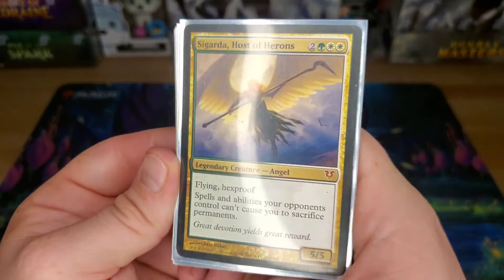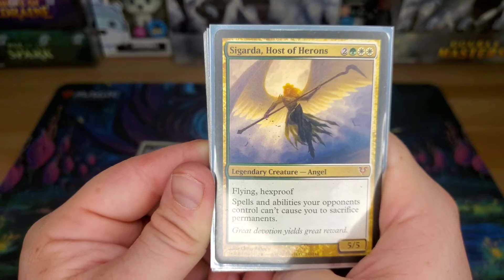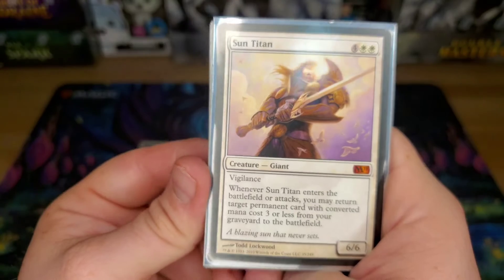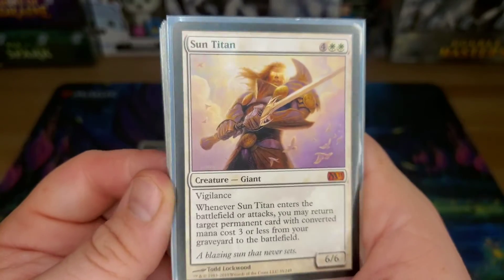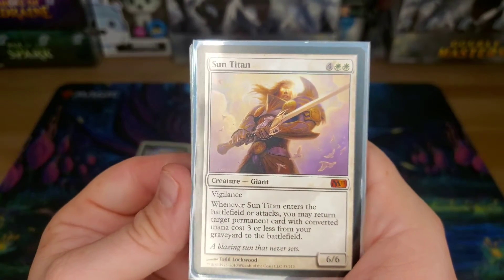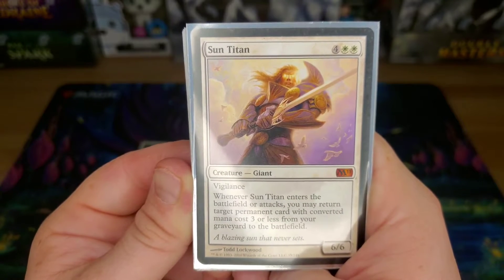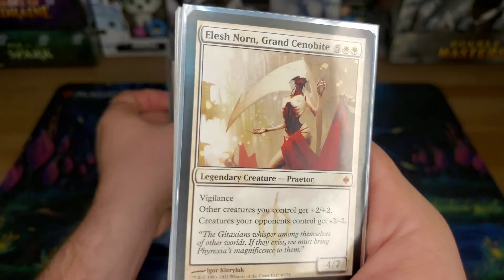Sigarda, Host of Herons — you might have seen the Sigarda deck before, but she's in the 99 here. Five-drop flying hexproof, and spells and abilities can't cause me to sacrifice permanents. My pod might have had quite a few things making me sacrifice, so I apparently needed protection when building this deck. Sun Titan — a six-drop, and whenever he enters the battlefield or attacks, you may return a target permanent card with converted mana cost three or less to the battlefield. Elves are cheap, so we're trying to bring back useful elves. He also has a 6/6 Vigilance, so you can attack and he's still there to block.